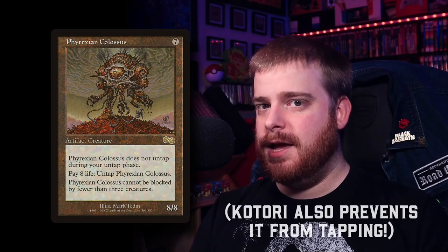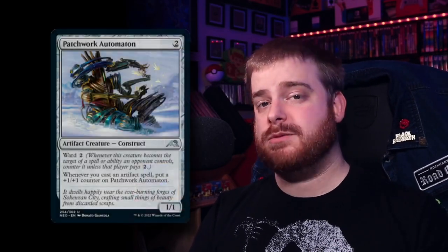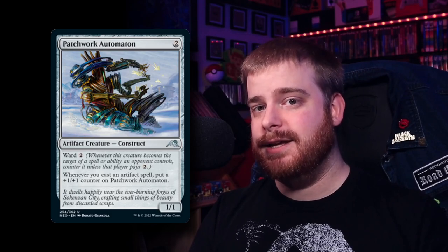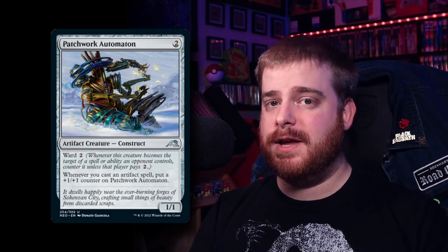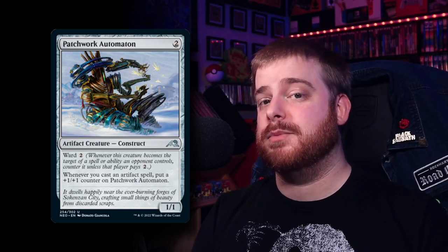Phyrexian Colossus is a bit of a weird one. I know it does cost eight life to untap, which you can do at instant speed, mind you. However, when this thing swings in it's gaining eight life anyway, and is really hard to block. Patchwork Automaton is keeping with the Bronze Guardian theme of caring about how many artifacts you have in play. This thing also protects itself and gets a +1 counter every time you play an artifact. Early game you can drop this and by turn four or five, this thing is going to be the biggest creature on the board.